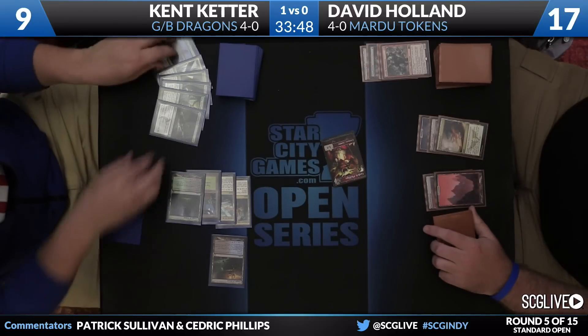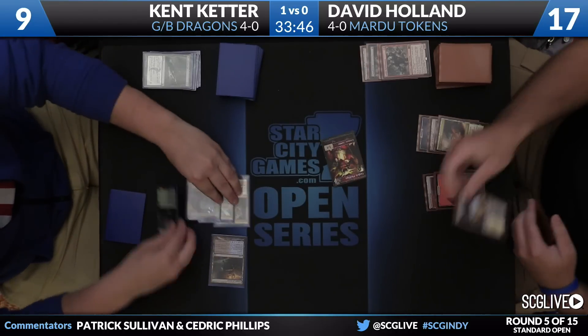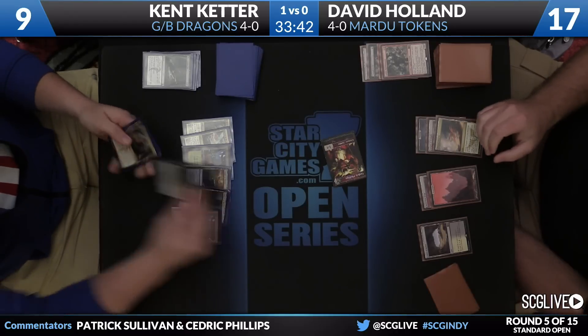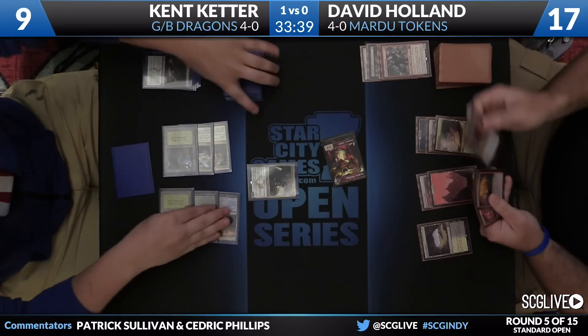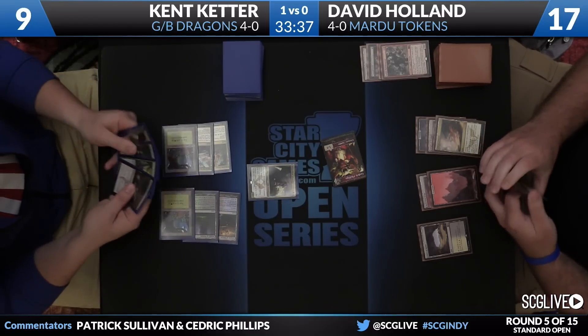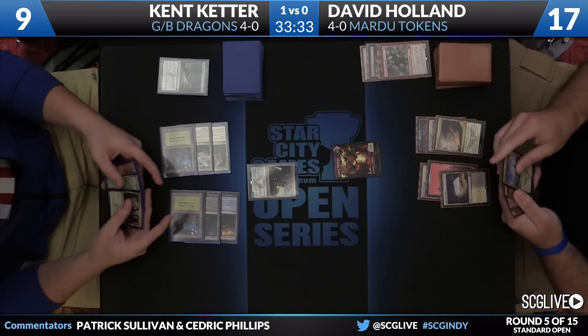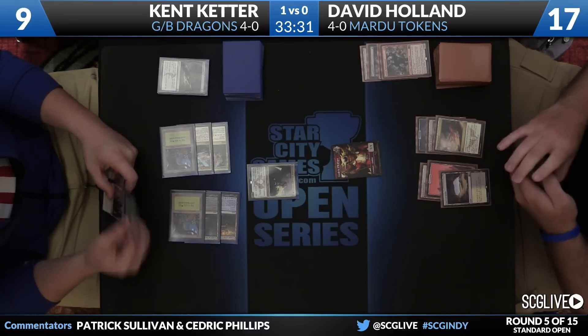A Caves of Koilos and passing the turn — it doesn't look like Holland has very much going on. There is Dragonlord Ojutai. Yeah, the tough thing about this card is you can't do anything on Keter's turn, so even if you have an answer, it makes your turn very inefficient.